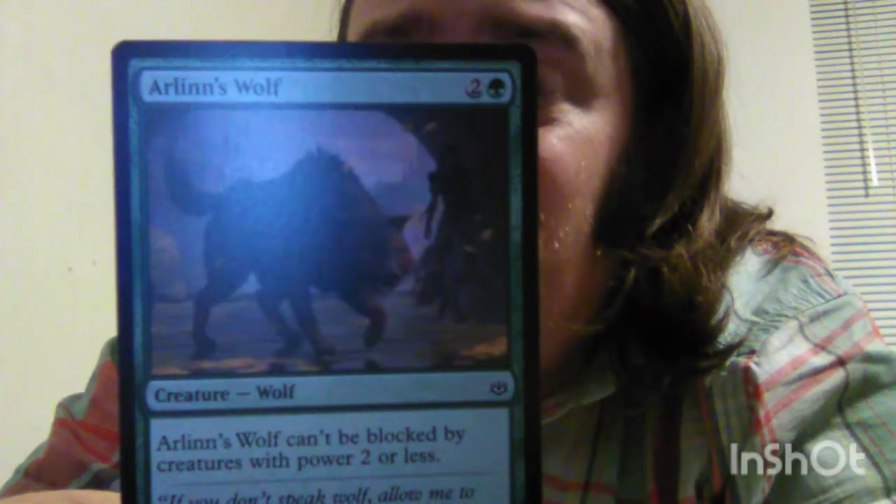We have Arlen's Wolf — and I got something that kind of goes with this by the namesake, which you'll see shortly. Arlen's Wolf is a three mana cost, one green plus two of any color, 3-2 Wolf. It cannot be blocked by creatures with power 2 or less. Flavor text: 'If you don't speak wolf, allow me to translate: one step closer and I will rip your throat out.' — Arlin Cord.